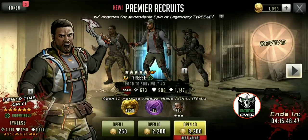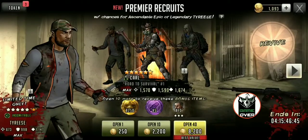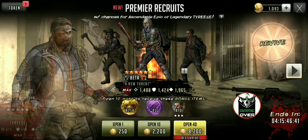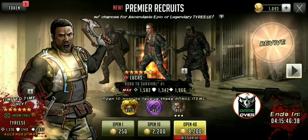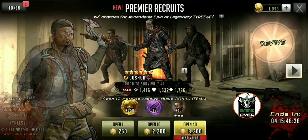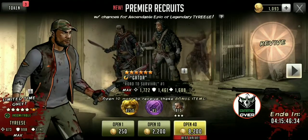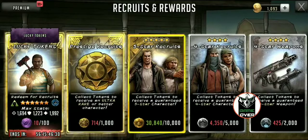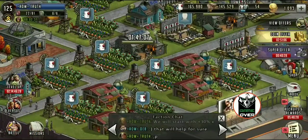50, 60, 70, 80 — I spent almost $100 this week on this game, man. No Tyrese for truth, but we got 20 Bradys and some lucky tokens to boot. Damn. Brutal, man. Scopely's brutal.